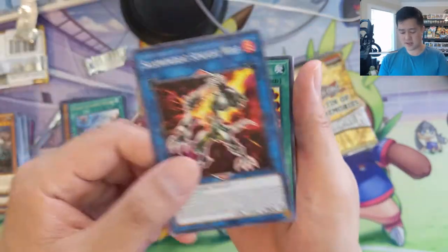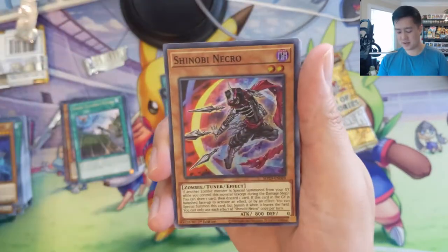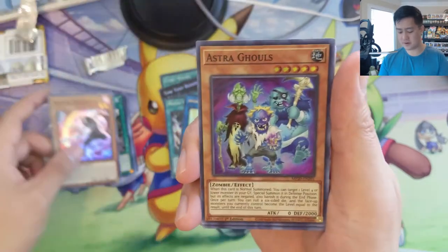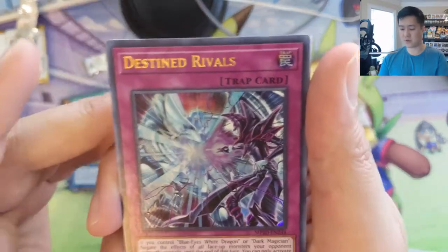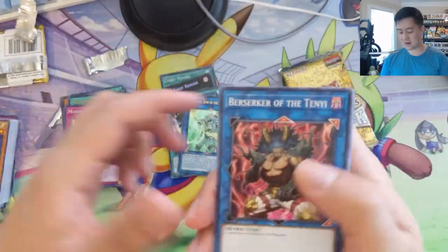Shinobi Necro — this was definitely a common somewhere. Astra Ghouls, Shaman of the Tenyi, Destined Rivals. Oh, that's cool — Blue-Eyes and Dark Magician! They literally named a card after that matchup.